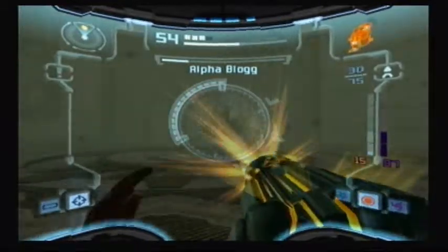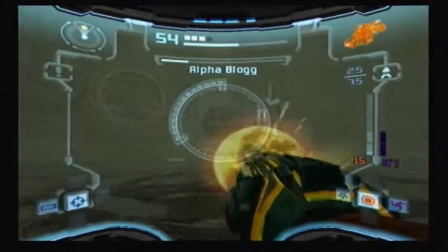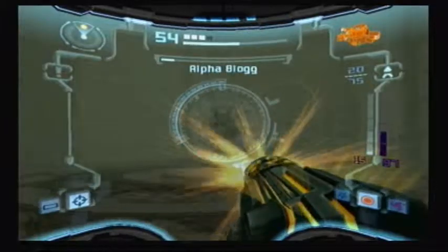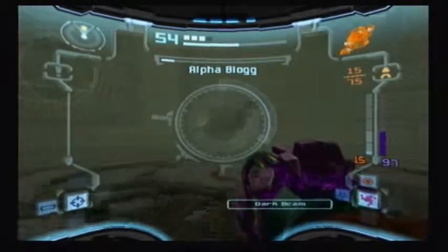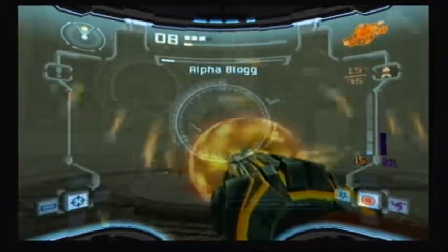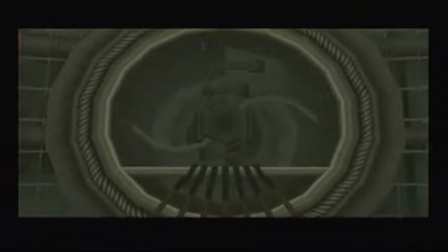If he doesn't open his mouth when you shoot him, he won't lose any health, and if you hit him like that it means he's gonna charge you right away. So you really need to get the timing right. I use the super missile a lot. If you happen to run out of missiles, use the dark beam — it's not as effective but it fires more quickly than the super missile and still does a greater deal of damage than your other weapons. Hopefully this makes the boss battle easier.